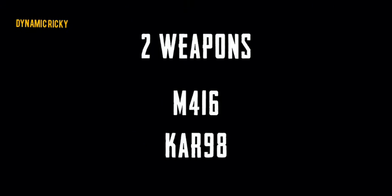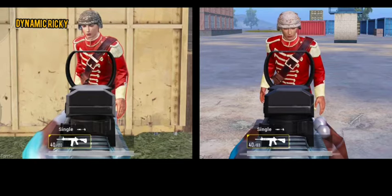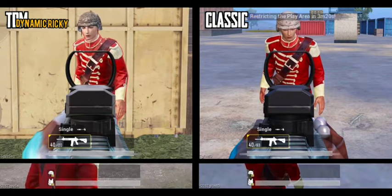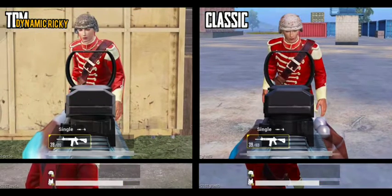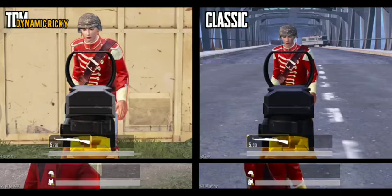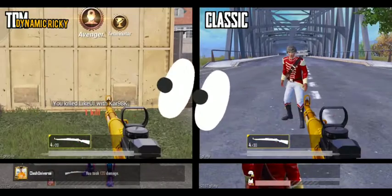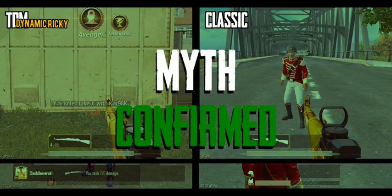Damages of weapons are different in TDM as compared to the classic mode. Let's try this using two weapons — firstly, using M416. This is the TDM version and this is the classic version. Below are the health bars of the enemy. As you can see, the damage is different. Now let's try it with a Kar98 — as you can see, the damage is different. Hence, the myth is confirmed.